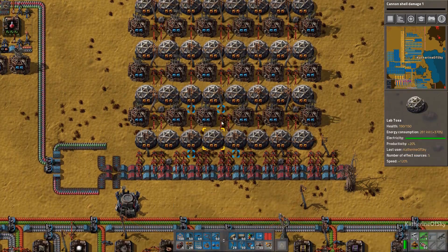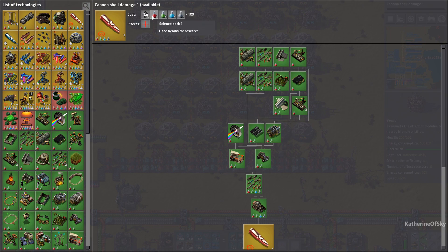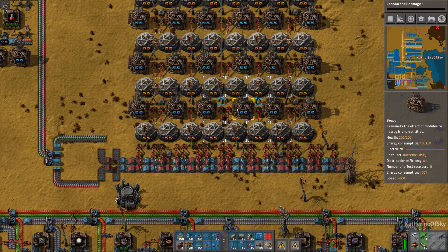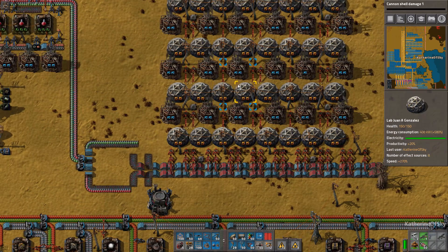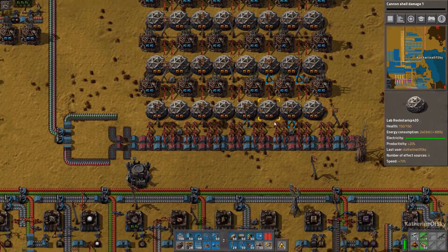Basically, if you get faster at doing the research — right now the research costs 60 seconds for each of these packs — even at 120% speed, 245 to 270 is the highest. You can probably have a ton of labs daisy chained upward.